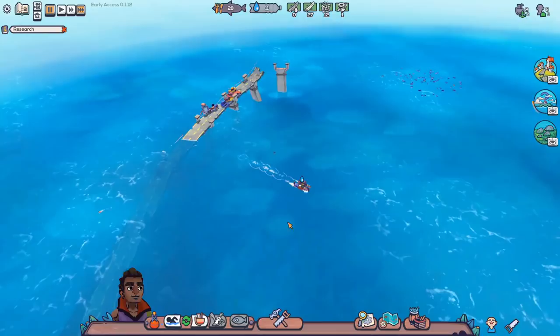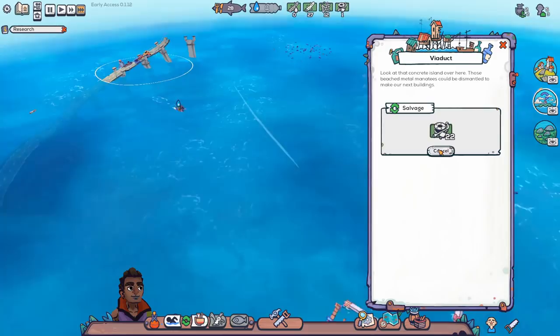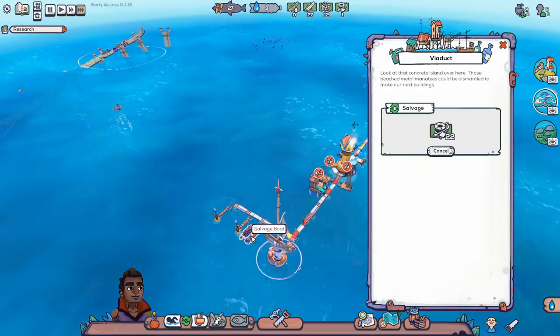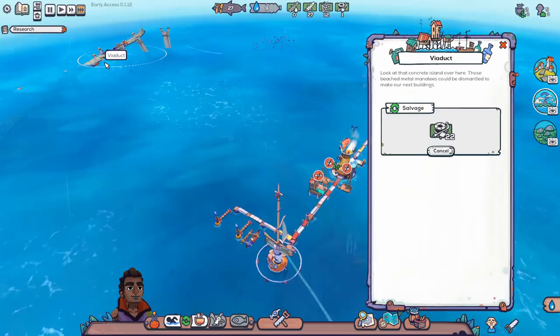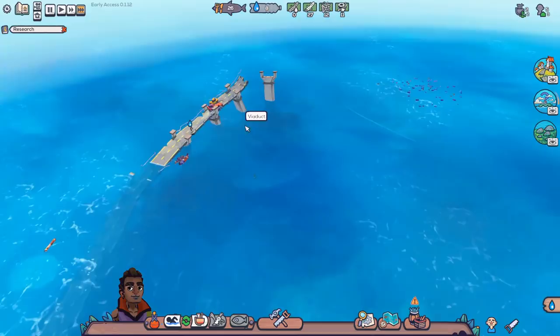A quick trick I learned here: when a boat's on its way back from one of these islands where you've set it up to salvage, if you cancel the salvage mission and then queue it up again, someone else will hop on a boat and head out. So before that boat has even gotten back, the next person has gone out to salvage. Otherwise it will wait until this boat gets back, and it's only after this boat returns to shore that another colonist will go out to harvest the scrap. Just a handy way to speed up the harvesting of these areas.